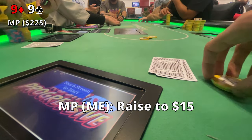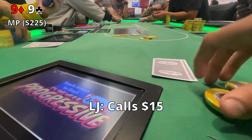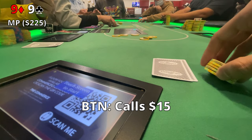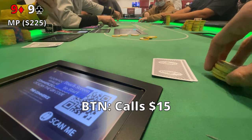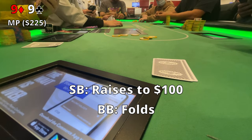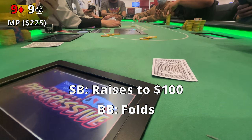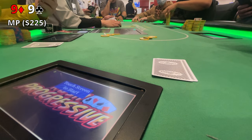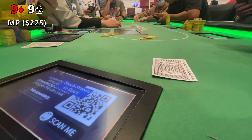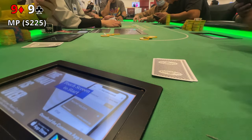In the last recorded hand of the night, we pick up pocket nines in middle position with about $225 in my stack. I open raise to $15. The low jack calls, the button calls, and the small blind takes a considerable amount of time thinking — I'm expecting a raise, and that's not good news being out of position with pocket nines. Unfortunately, he raises to $100. The big blind folds and the decision is on me. I'm not feeling confident with pocket nines out of position and two more players acting after me. I know there are a lot of hands that beat me, so I fold. Unfortunately, a nine comes out on the flop and we would have had trips — a pretty large pot — but I don't think gambling out of position with pocket nines here is the correct play.